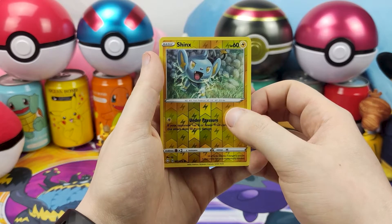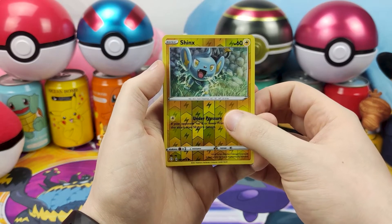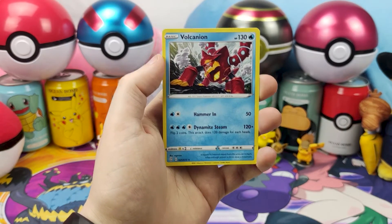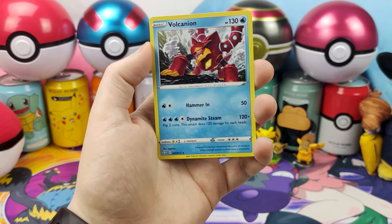And on the end, to start us off today, nice and strong — full art, Rainbow Rare. When that works, it's gonna be pretty poggers.